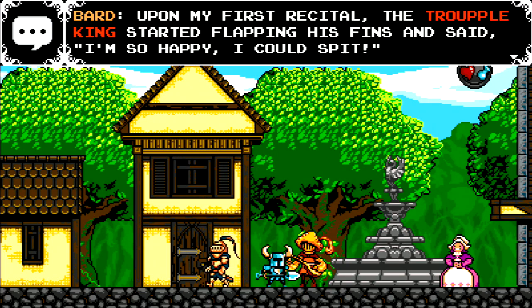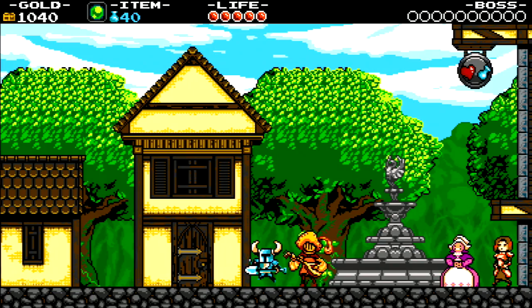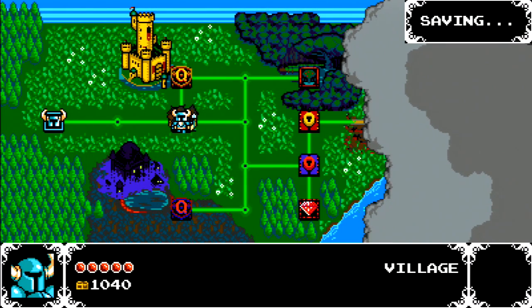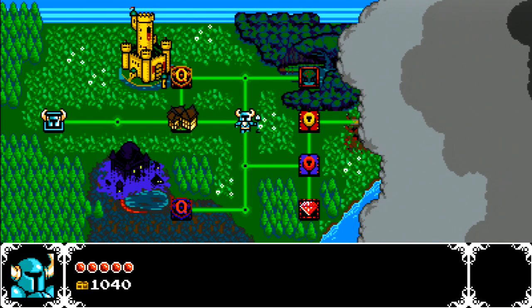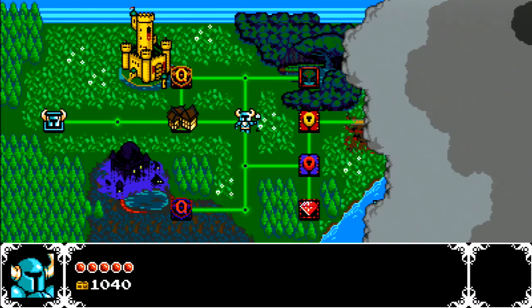The bard here, depending on which music note you give him, will have a little comment about it. When you give him more than one at a time he just picks one at random and talks about it. Next time we'll be heading to Pridemoor Keep, the lair of King Knight.